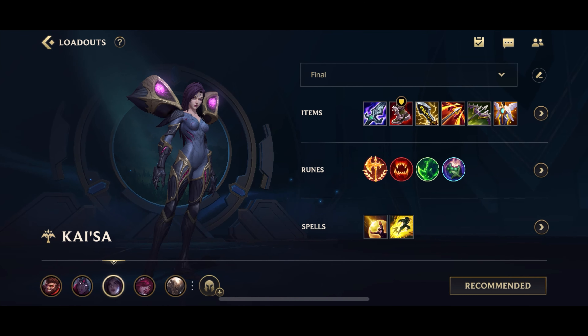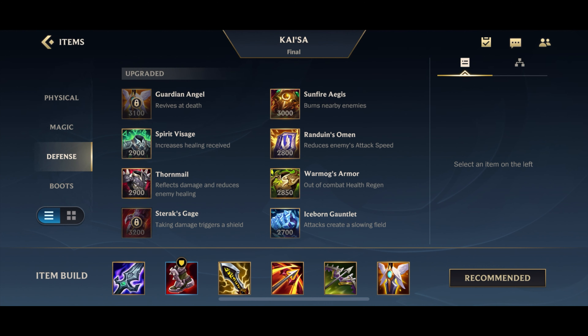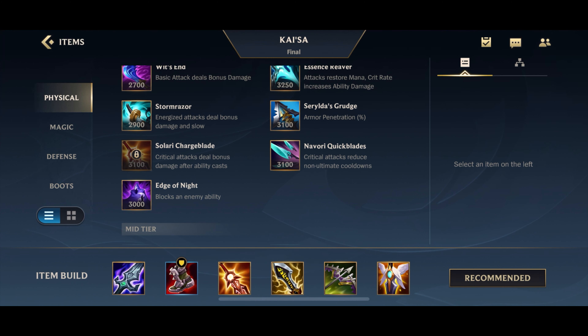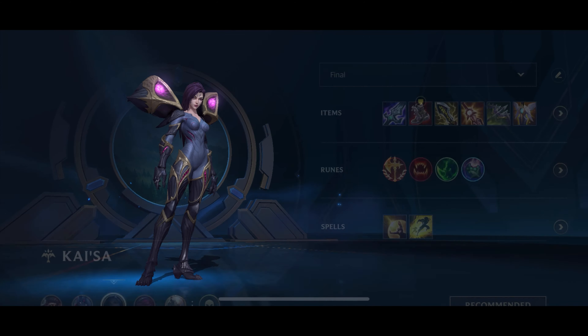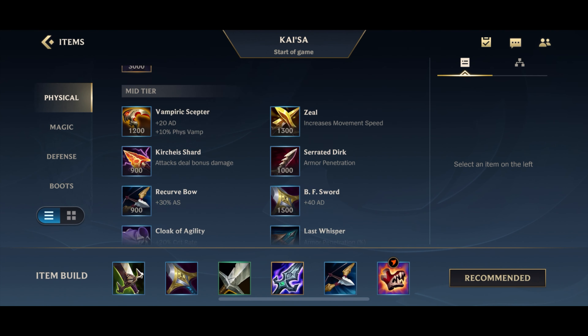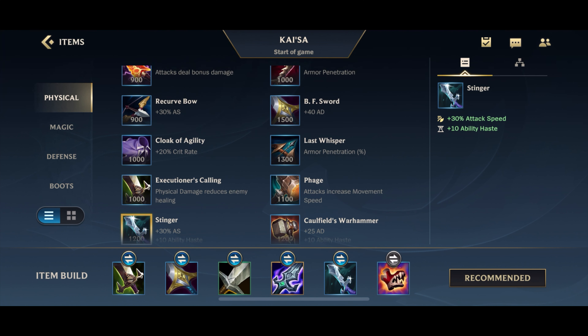The second variation to this build is actually going for the Solari Chargeblade. With Chargeblade, you can go for it before Infinity Edge, or you can also go for Infinity Edge before Chargeblade — it's a bit of personal preference. If you go for Chargeblade, then the Recurve Bow wouldn't be the component you get anymore. Instead of Recurve Bow, you'll be getting an item called Stinger, which is 300 more gold than the Recurve Bow. So that will be your start-of-game build with the Chargeblade variation.